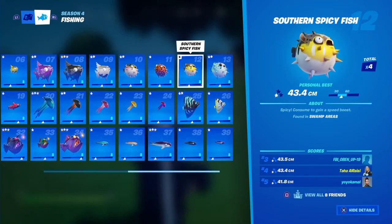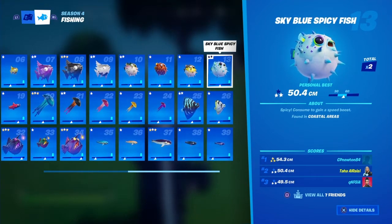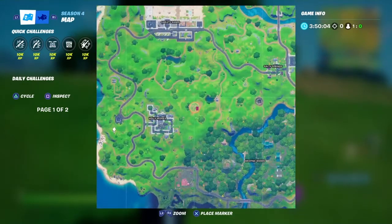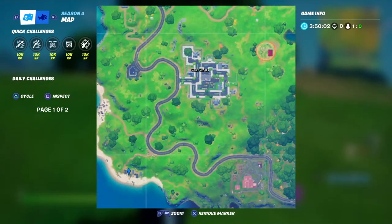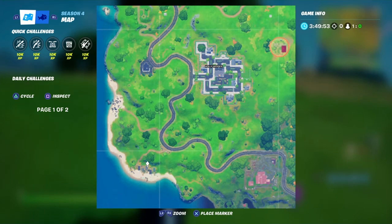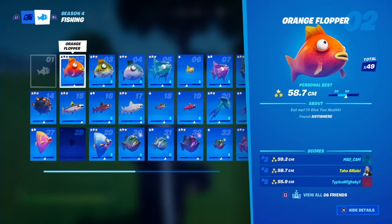The sky blue spicy fish is found in coastal areas. The coastal area is this specific location on the map — grab a fishing rod, go there, and if you can't find it, leave the match and try again.